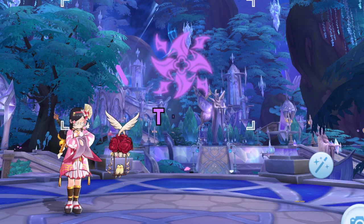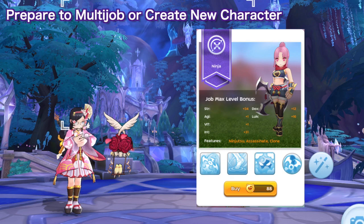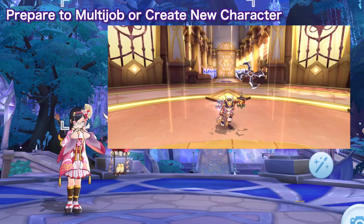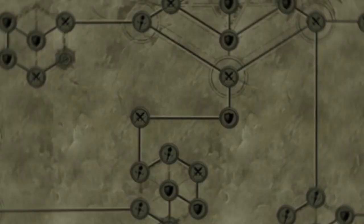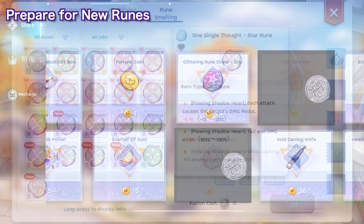Here are the other things you need to prepare. First, if you're going to multi-job your main character, then prepare 88 big cat coins as it's unlikely that the job transfer voucher will be given for free. If you just want to experience the class, you may free up a character slot before the release date, create a new character, and go through the Curatura Academy program to change into the ninja 4th job in just 2 days. Second, stock up on your guild contribution and gold medals for the AC runes, as well as dusty and glittering runestones for advanced runes. Getting decent advanced runes requires some luck, so save as many runestones as you can.